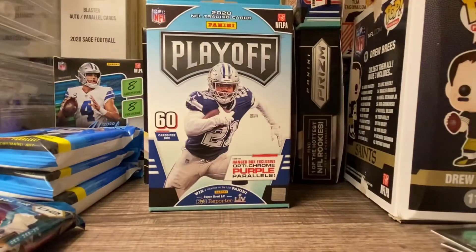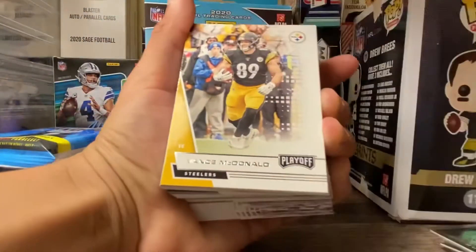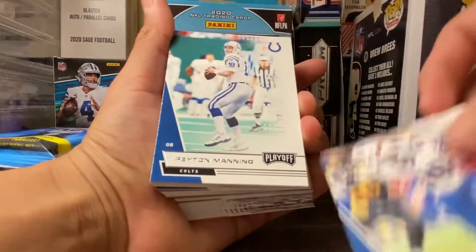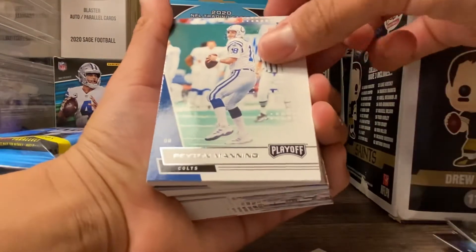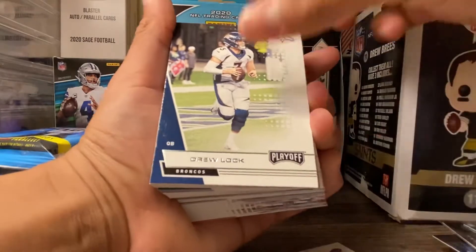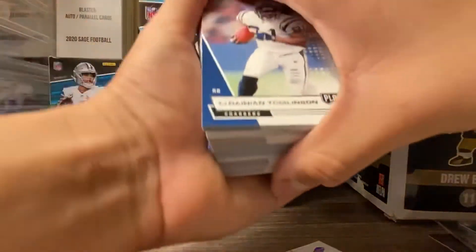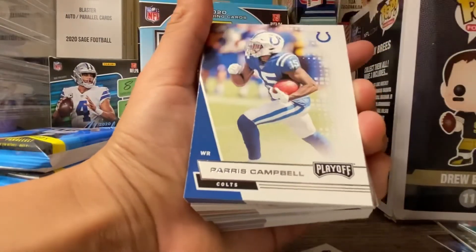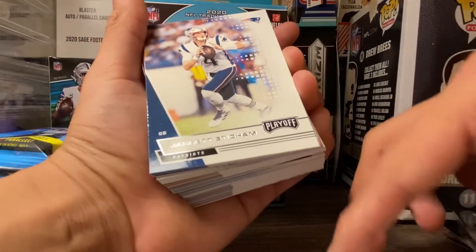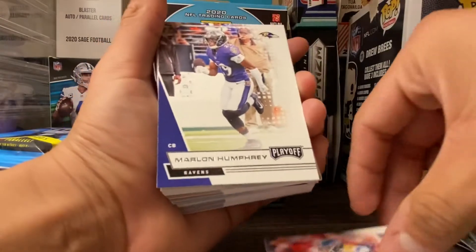Expect many more unboxings this year as I have so many Prizm boxes on lock. We got a McDonald, D. Sanitary, oh that's a nice Peyton Manning card — I might sleeve that up later. Crowder, Drew Lock, Dania Thompson, Jared Stidham, Kevin Byard, Kevin Byard, Marlon Humphrey.